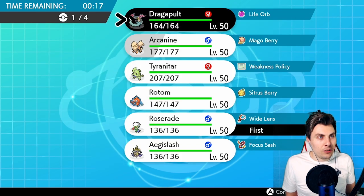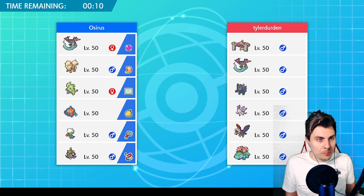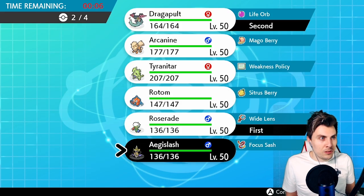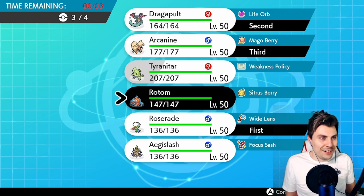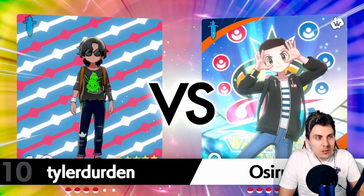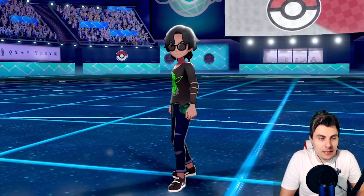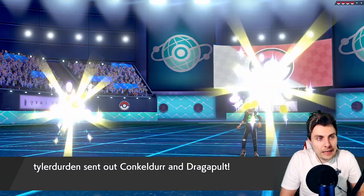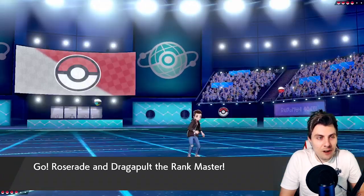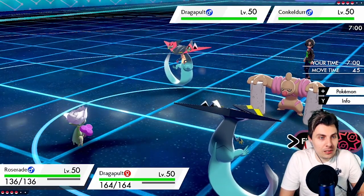Let's go Roserade! A good partner — Rotom's not bad, or Dragapult for speed control. I think maybe Arcanine and Rotom — locking in a team before we time out. Conkeldurr is going to be a bit of an issue; we don't have the greatest answers to it, relying heavily on putting it to sleep and Dragapult for the rest. My opponent brings it out straight away. We're leading with two shinies — all the style points!